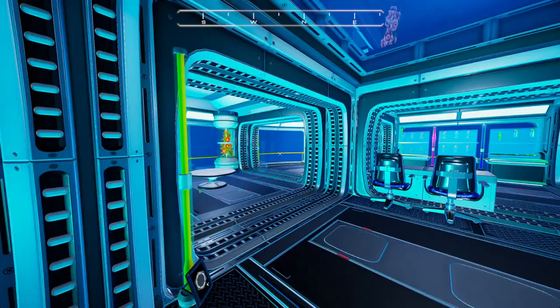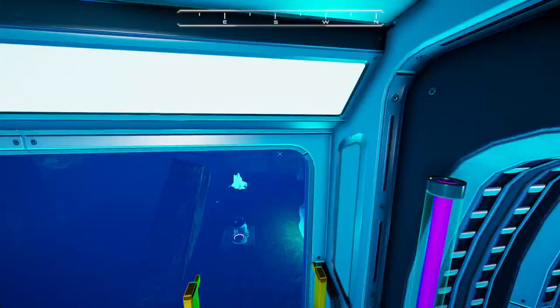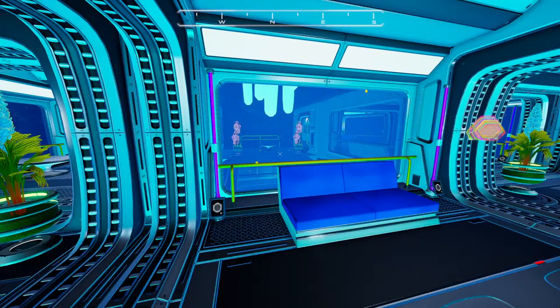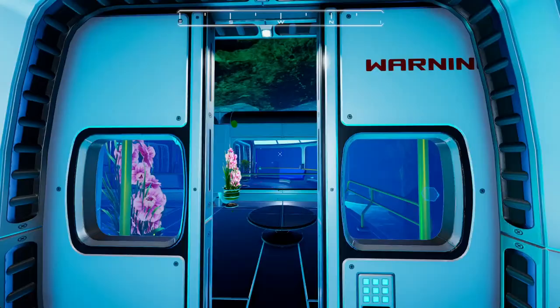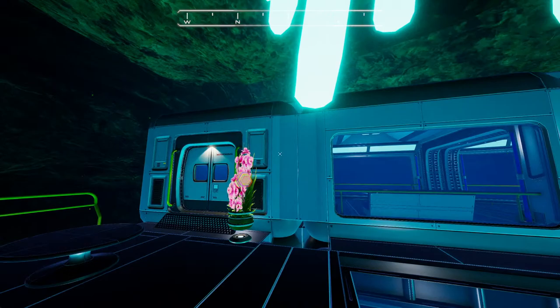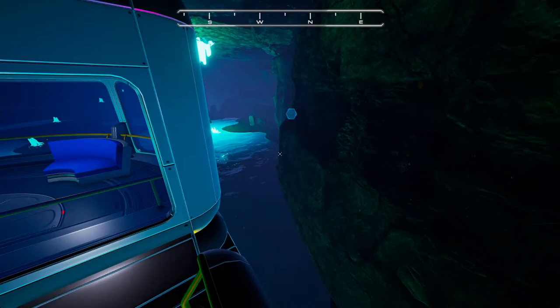There's a ladder going up — just passed it, wait — there it is, got it! Okay, I guess I need to eat something. This is like the top chill section — the VIP lounge and the smoking area. Wow, I like the zeolite being used as a light — it's like a chandelier! That must have been his plan. The zeolite chandelier — very cool, I love that.